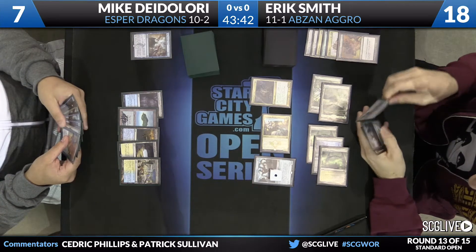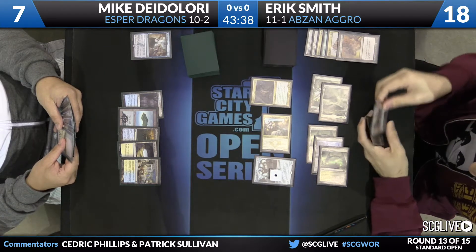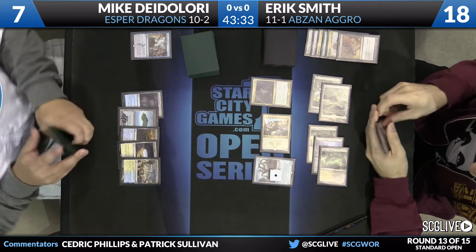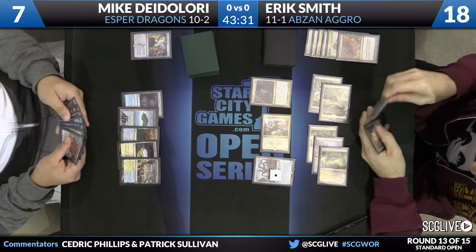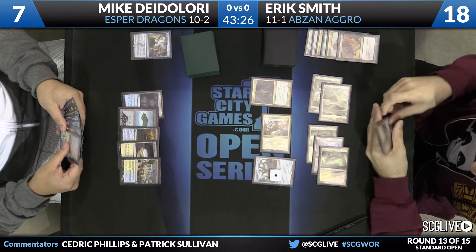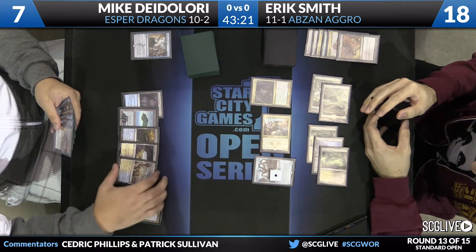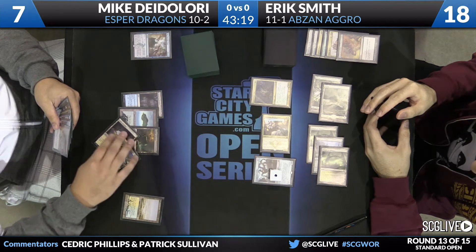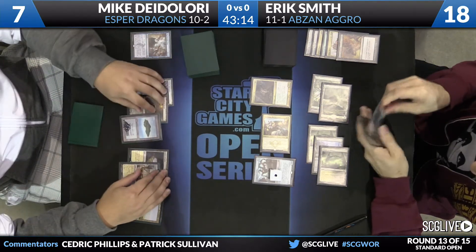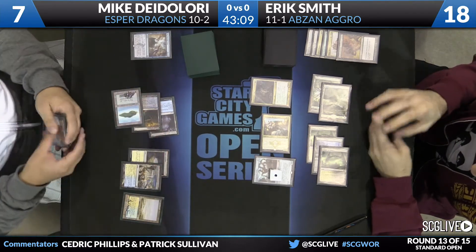Next turn, Smith gets to make a very nice attack with Anafenza and Fleecemane Lion, with which he can go monstrous. Dragonlord Ojutai is very good on stable boards, but this board is not that. Hero's Downfall is in DeLaurie's hand at this point. The question is, does he have enough time and mana to get all resources out? He only has three black mana in play, and a lot of the removal spells are double black — so even if he has two Hero's Downfalls, he can't cast them all.